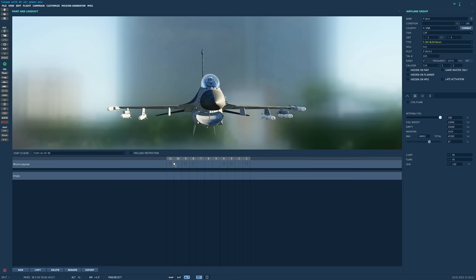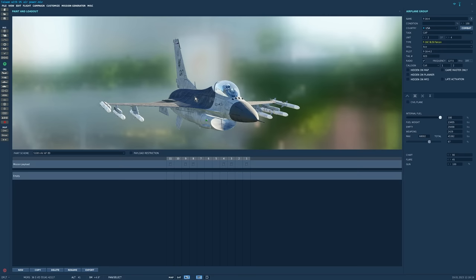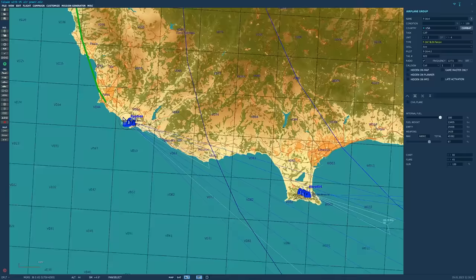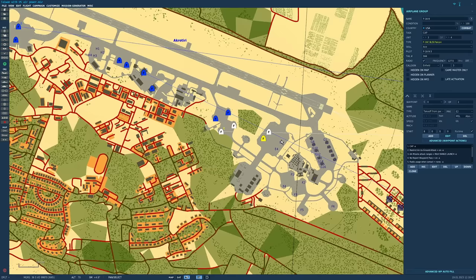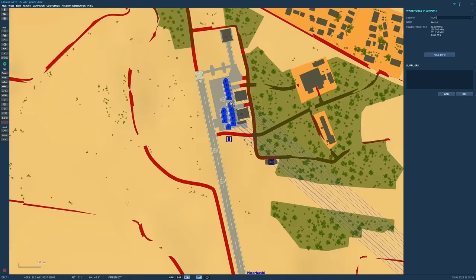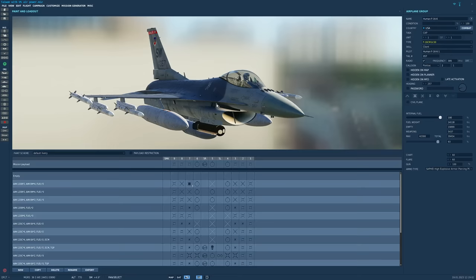The C5 versus C7 difference is within about 10 miles range - close enough for today. The Block 72 has conformal fuel tanks, so we've modified fuel to about 13,000-14,000 pounds to roughly simulate it. There are 36 of those split over two airbases. To fill the gap, we're adding wildcard F-5s, because Taiwan does technically still run them. Human players have the option of the Block 72 analog or the core game Block 50.